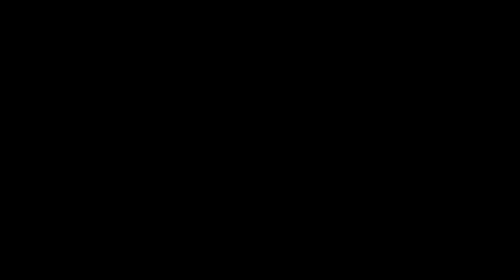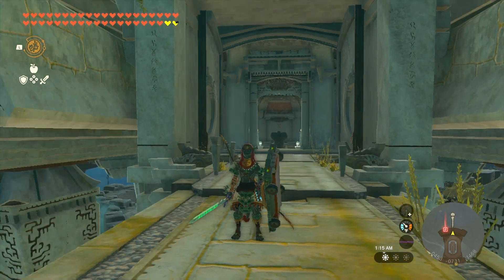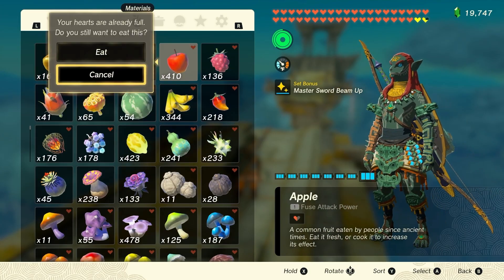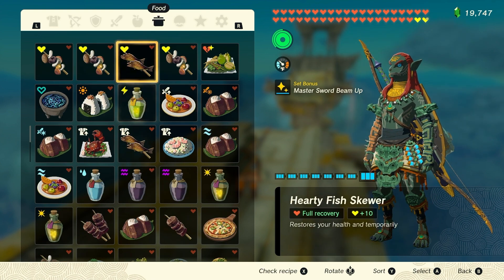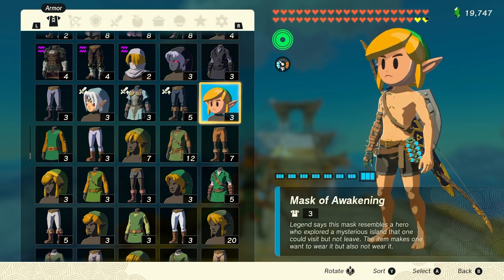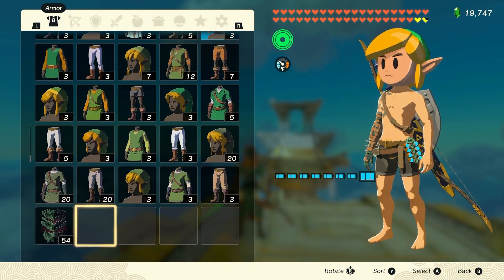My final nitpick is the Ancient Hero's Aspect — the reward you get for completing all 152 shrines. When I first got it I audibly said 'what is this?' But after making the connection that it's from the Calamity mural, that's kind of cool — I might actually rock this. But then I ate an apple and nothing happened. No jaw movement, just into the skin. You're telling me the reward for completing all those shrines is a stiff blue suit? The mask not being animated is a bummer. As a final reward for the shrines, I was hoping they'd do just a bit more.